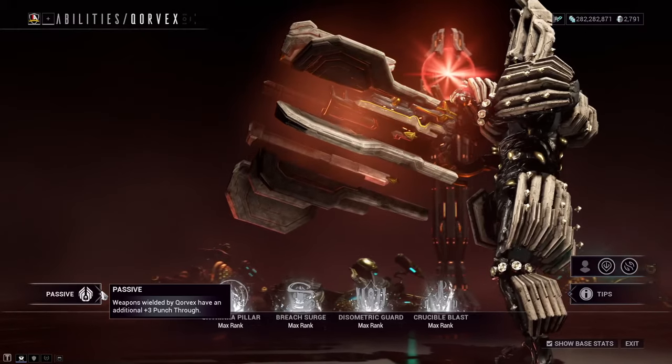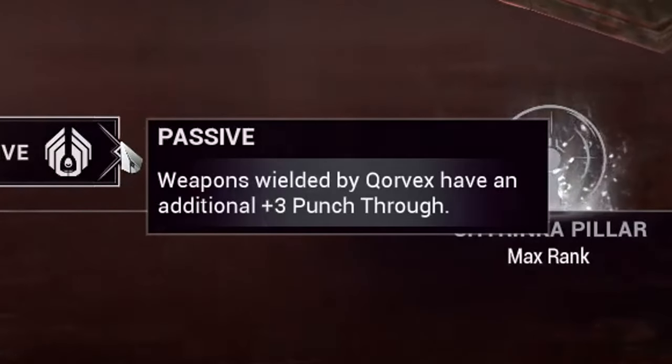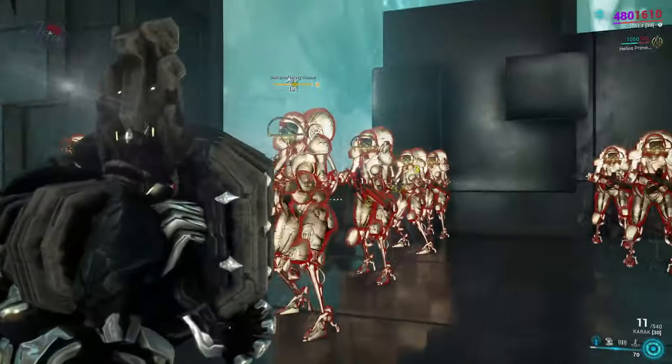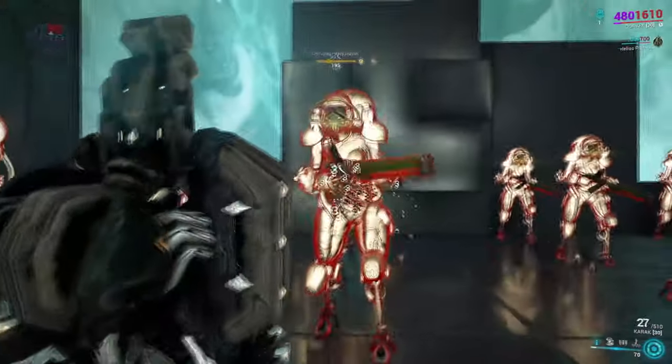Beginning where all things should, let's break down his kit starting with his passive. Any equipped weapons will receive a plus three punch through in the hands of Corvex. It isn't super interesting as a passive but it's quality of life and it does synergize with his control-styled abilities. Either way it's nowhere near the worst, so we'll definitely take it.